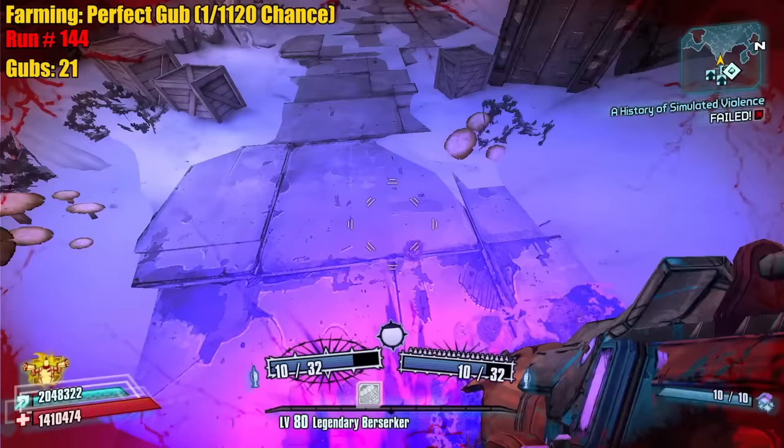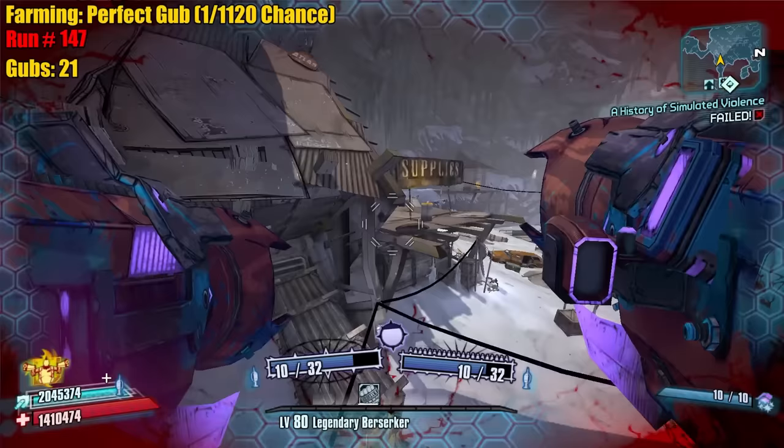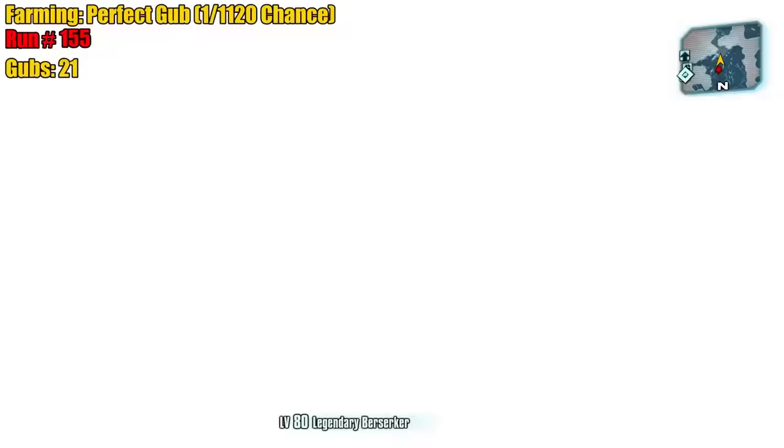No joke, Gunless Axton was one of my favorite runs — it was so much fun to figure out how to do things. We got to OP10, no peak skipping or nothing, we did it legit. Maybe farming the Gub right now will calm it down in my playthroughs. This will not be part of the Curse of the Gub — we don't count dedicated farms for that series. World drop only.